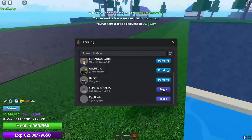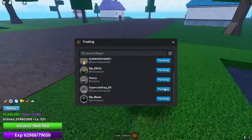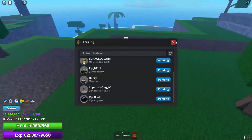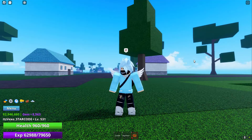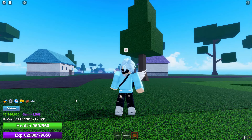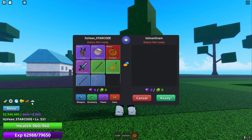I want to send a trade to my alt account which I basically used codes on, and then you want to send the gems that you've got from your alt account to your main account. You can literally just make a new account to redeem codes, redeem the codes, then send it to your main account and keep on doing that over and over again.